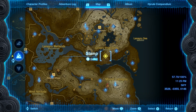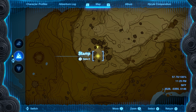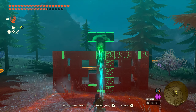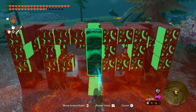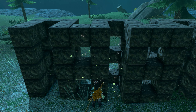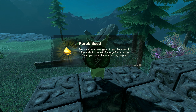Fifty-four is going to be found in the far southwestern side of the Ja'abu Ridge, down by all these trees, and there's going to be a giant puzzle here. The piece is going to be in the shape of a letter T. Rotate it just like so, and then fit it in on the bottom left — if you put it right down here on the bottom left it'll fit right into place, and you'll get seed number fifty-four.